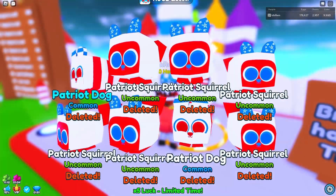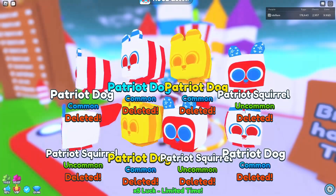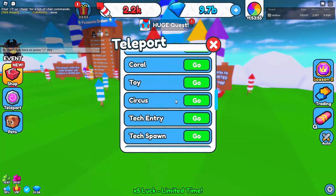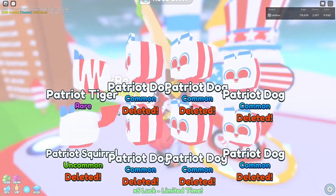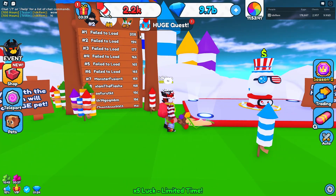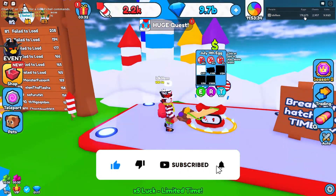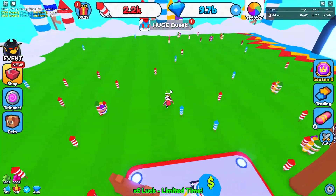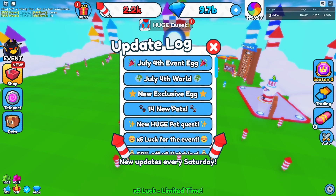I wanted to record this early because I had something to do. Honestly though, I think this update is really sick — it looks so nice. We have two event worlds in the game right now, summer world is still here, and look at it at the top with all the fireworks. I actually really like that, it looks really cool. I've gotten up to 178,000 eggs now, and there's also times 5 luck with the exclusive egg.